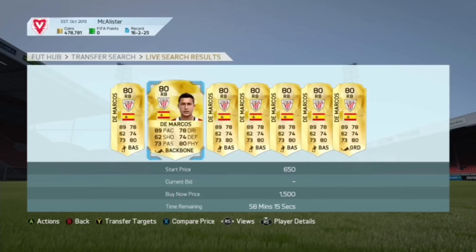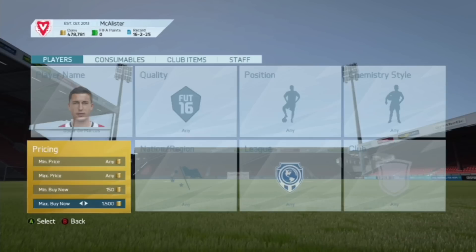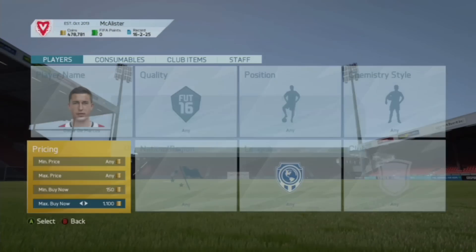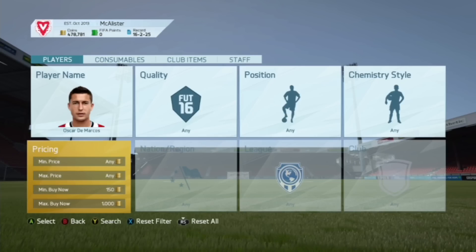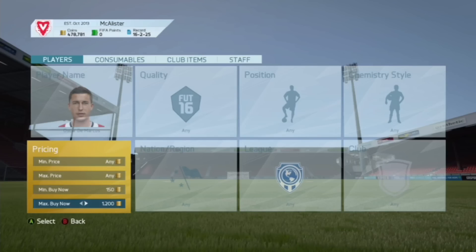If you're looking to make about 1,000 coins, you can make about 500 coins per flip. Just keep doing this method and eventually one will pop up on the market. This is how to make the quickest 10k you can possibly do.